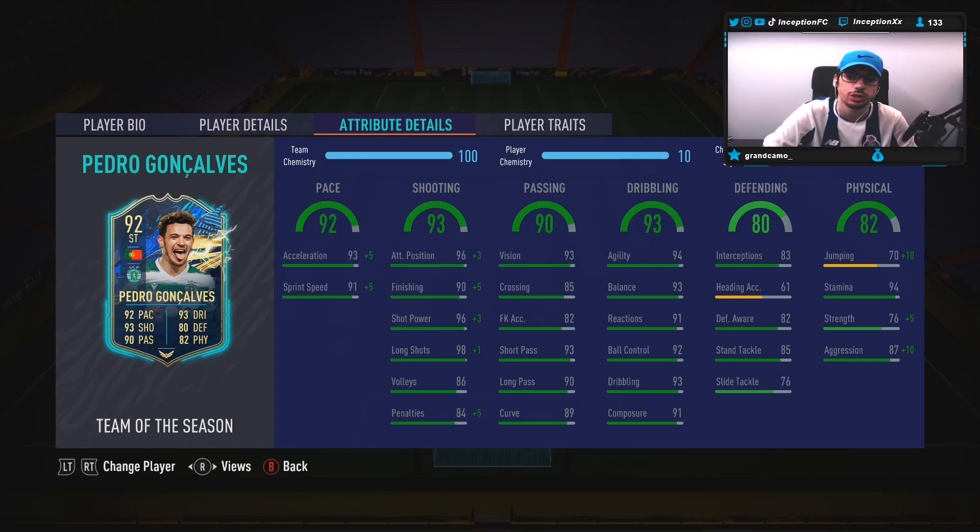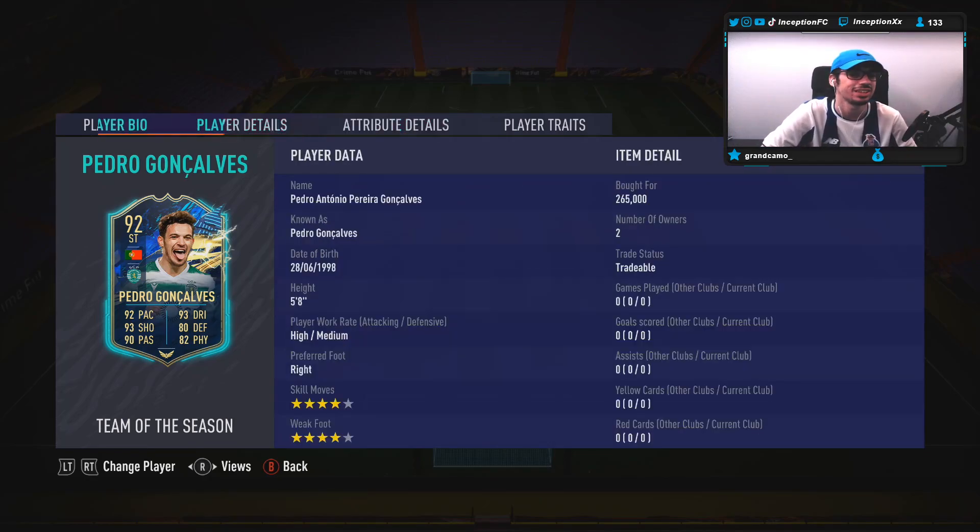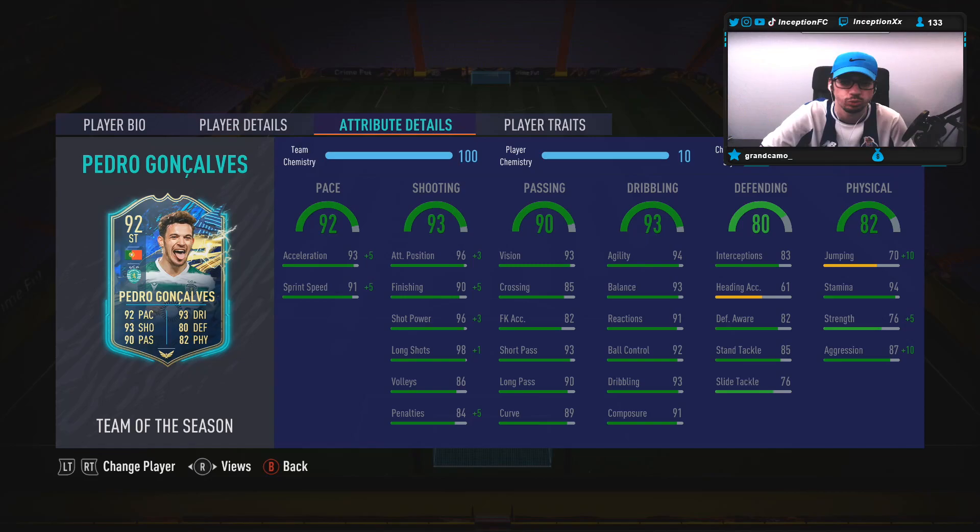With the Hawk chemistry style, we're going to be boosting the physical, shooting, and pace. The shooting boost will be very nice for his card, with 96 attacking positioning at a high medium work rate. Base card stats for passing are also very good if you want to use him in any of the attacking positions, which is definitely very cool. His dribbling stats are all at minimum 90s and up, but again, we do have to work with the average body type in game.